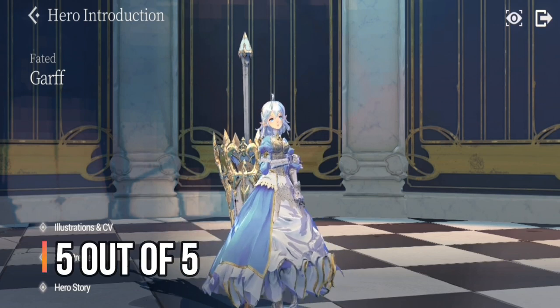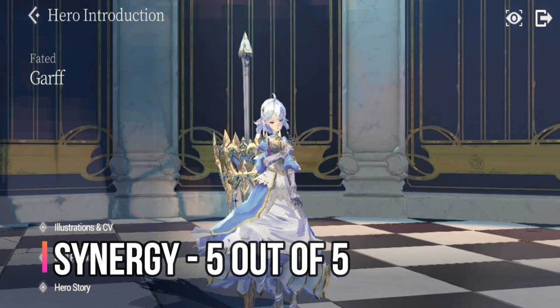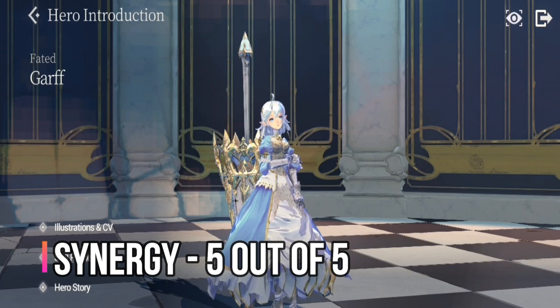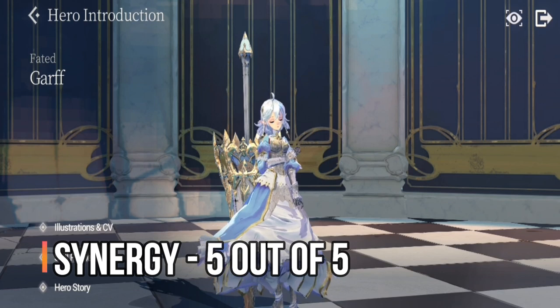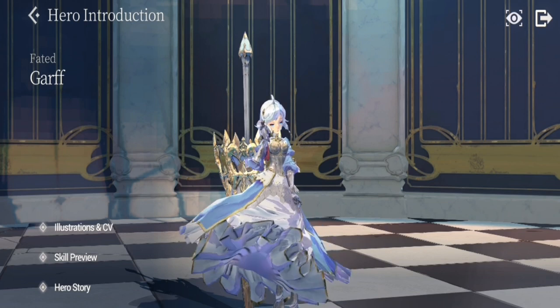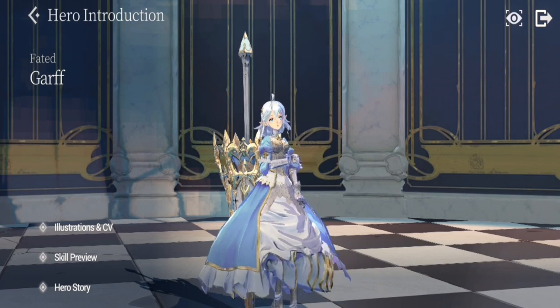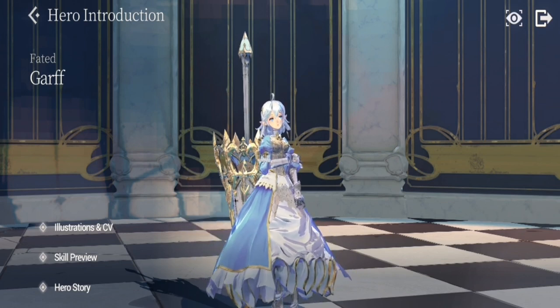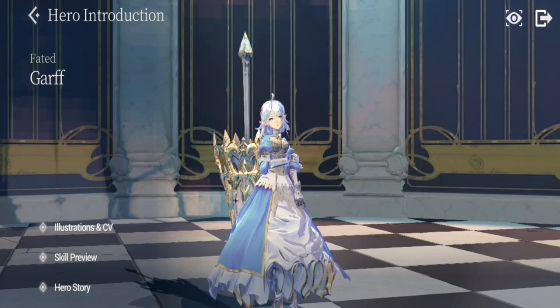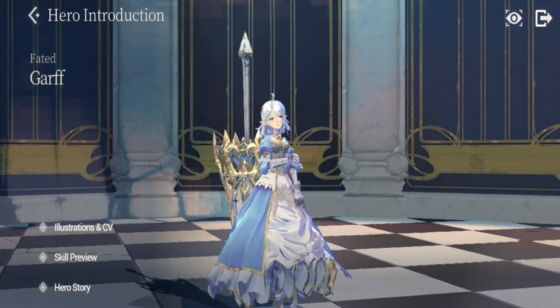For synergy with other heroes, you can't go wrong with Garf — she can be put in any team with no requirements. She is a very versatile defender, playable with anyone, but she excels most with squishy characters that need protection, like Dorka, Rara, or others. Her sole job is to guard your squishiest character, so for synergy I give her a 5 out of 5.